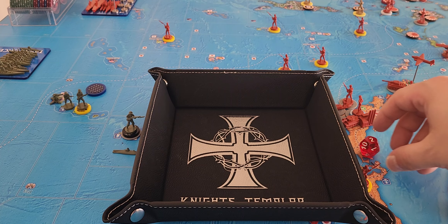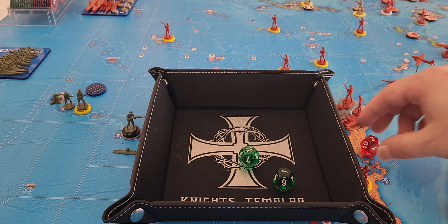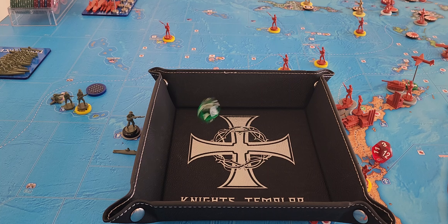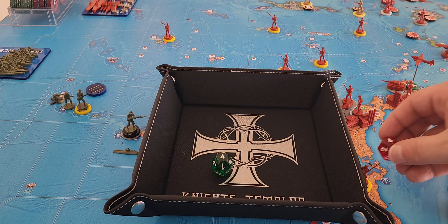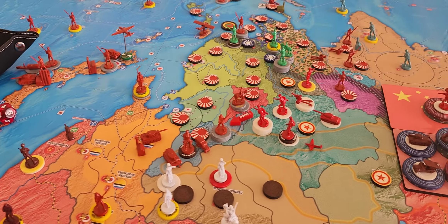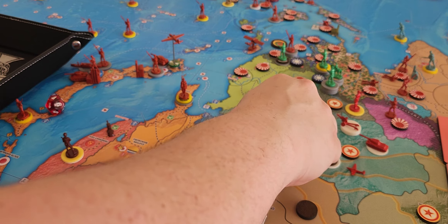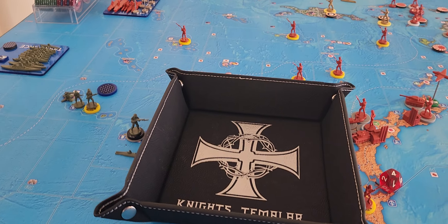So we got two hits. Let's roll the two medium armor at fives — that's one more hit, a one and a twelve, so we're up to three. Then we've got a fighter at a six, and that's a four. So we've got a total of four hits in the first round, not counting the first strike since we already resolved that. Let's take casualties — per the casualty order, we'll take four infantry.